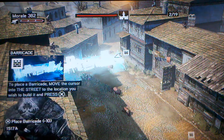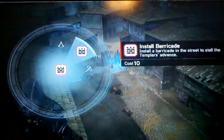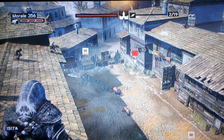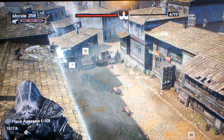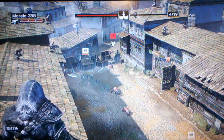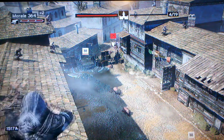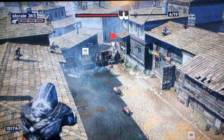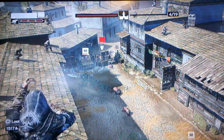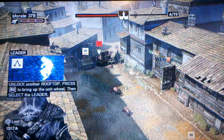...go ahead and select a barricade. You can just start it up here, wherever. Once you build that, the bad guys are going to come, but you should have plenty of morale. I started with four archer guys or whatever, and then you can also shoot at the bad guys as well. Just hold down square and shoot at them.